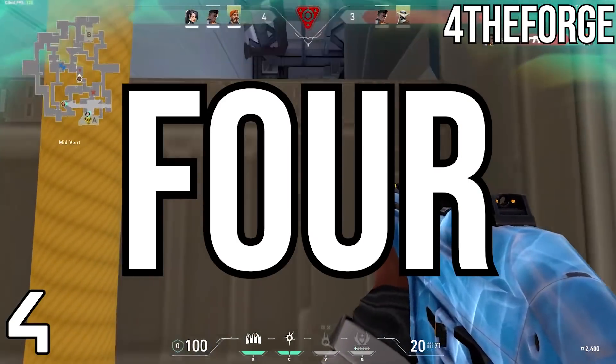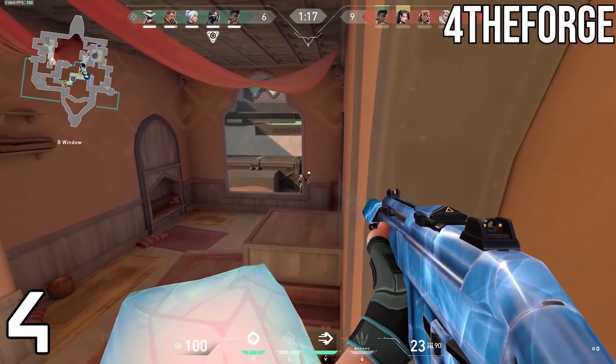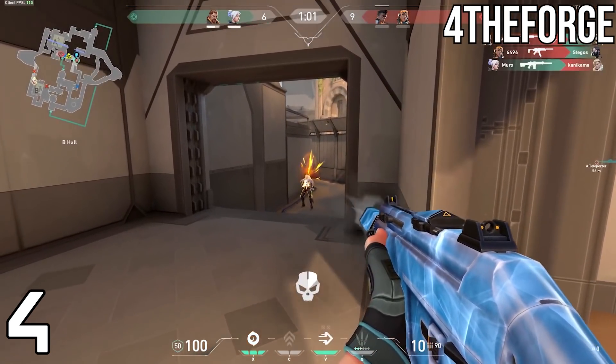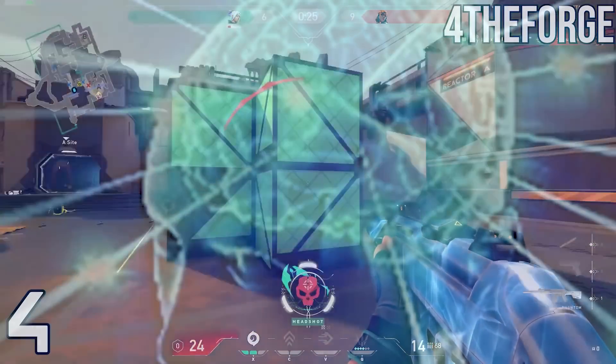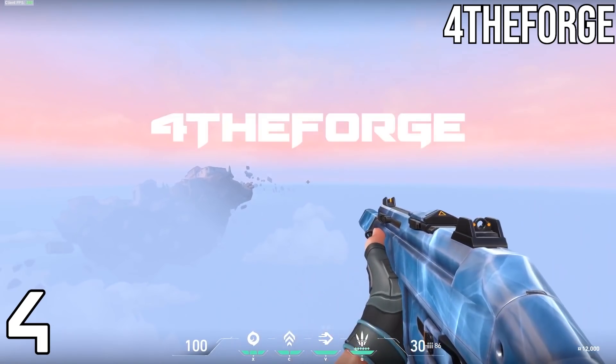Coming in at number 5, we have the Avalanche Phantom. Personally, I think the Avalanche Phantom is pretty cool — the ice moves a little, but you don't really want the ice to move too much. We are currently at a state of global warming, we are very risky, you know what I mean — we gotta take care of our natural resources. Minecraft.